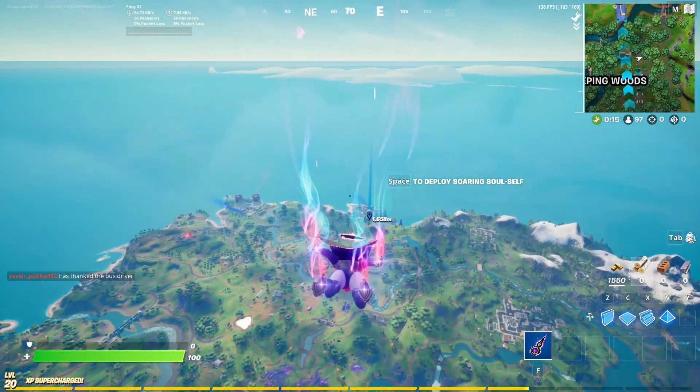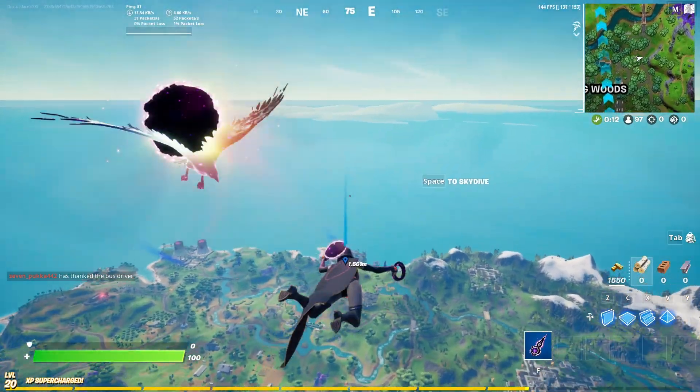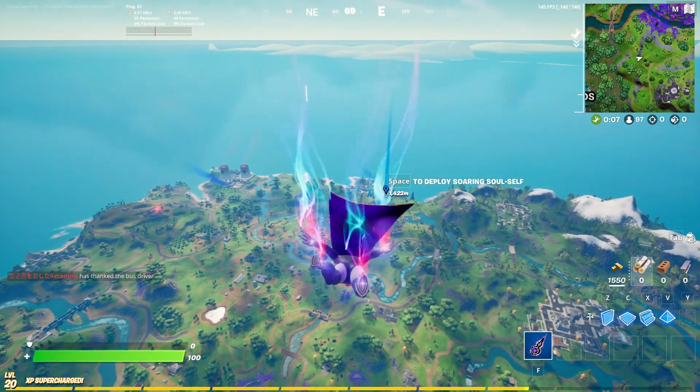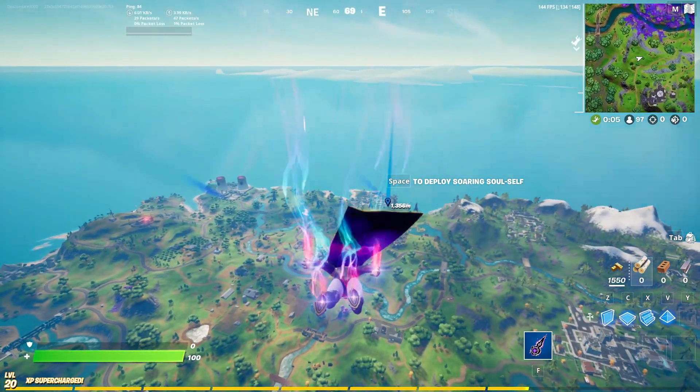Okay boys, I decided to land at Dirty Drops because why not - it has the UFO thing. Look over here, there's the purple color thing. So yes, we're gonna go there, get the UFO and the ray gun, and I'm gonna show you all how good it is.